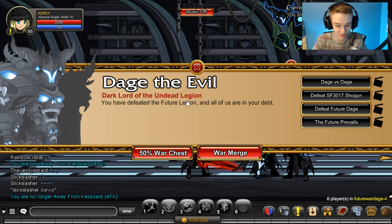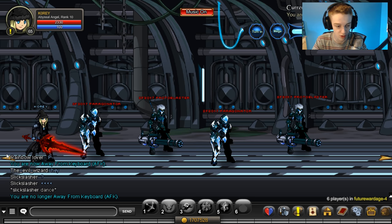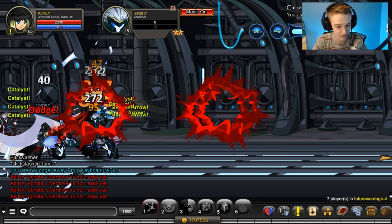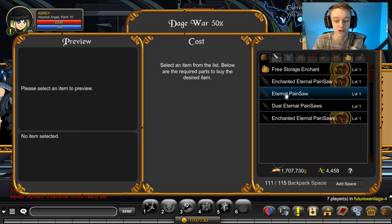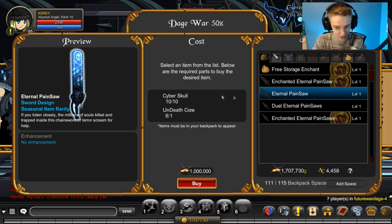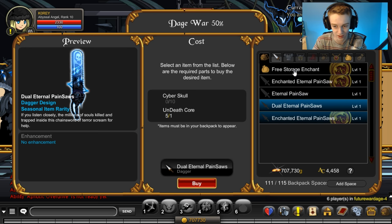To craft the Pain Saws, you need your crafting materials — specifically the Skulls and the Cores. You get those in two different rooms. I was swapping between these two rooms using a multi-target class and got them relatively quickly — about half an hour to farm, not too long. Then you go to the Wall of Chest and get your Pain Saw. You need the single version first to get the double version, which is a free trade-up.